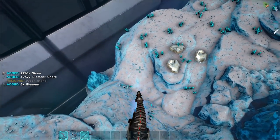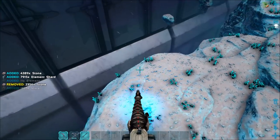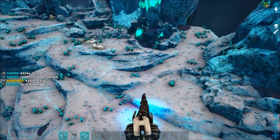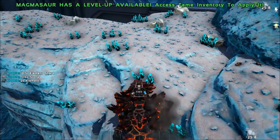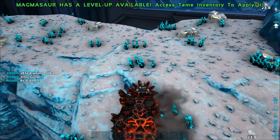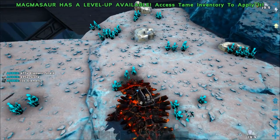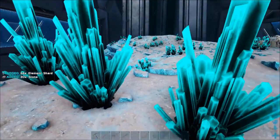Yes, you can get tens of thousands of element shards with a strider and then convert them into elements, but you'd have to tame one — probably a bit later in the game. And you can get more full element from a magmasaur, but you'd have to tame it on Genesis 1 and then import it. When starting off with nothing, punch farming for elements is the best option.